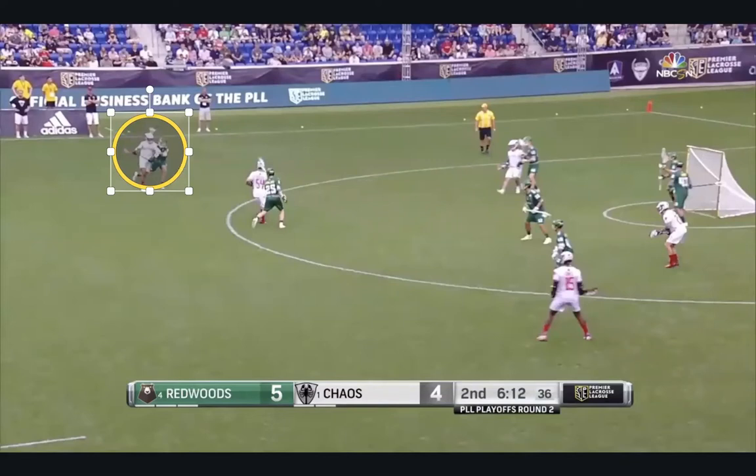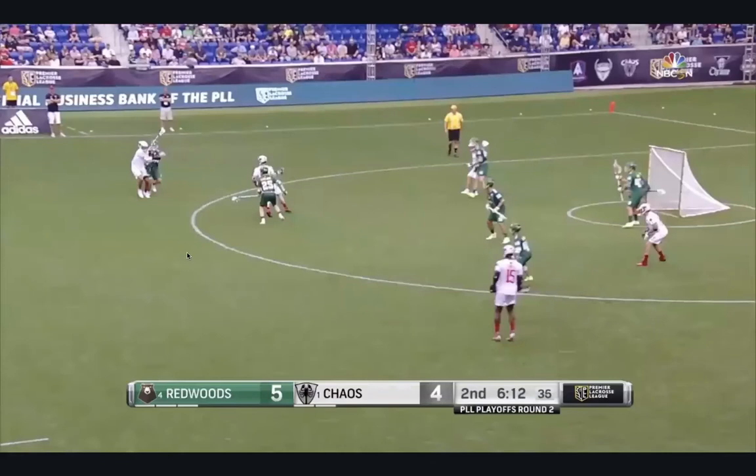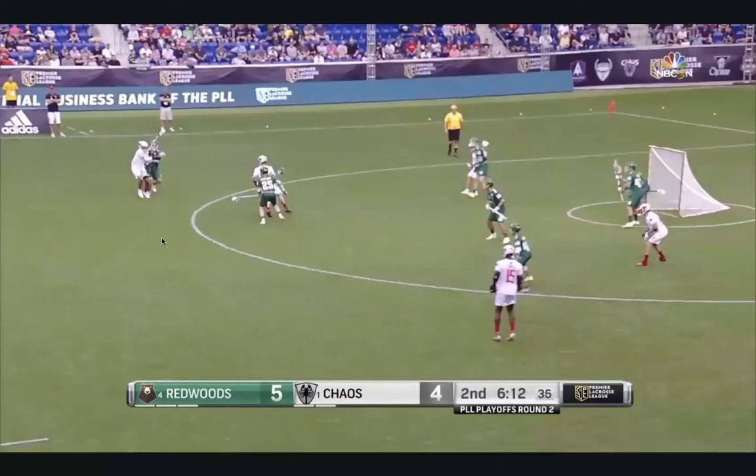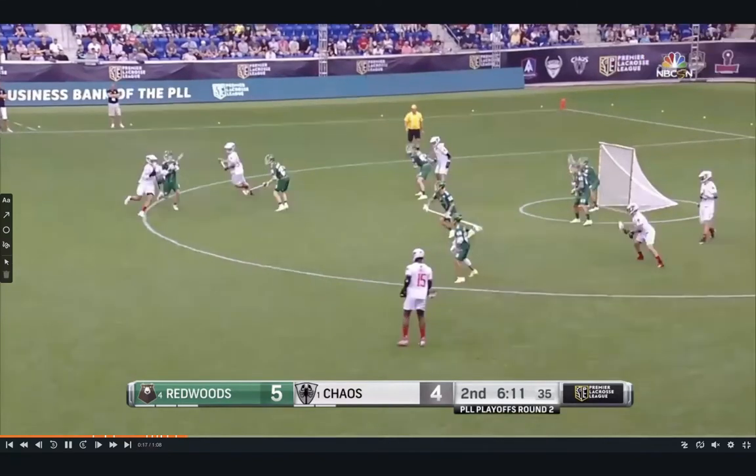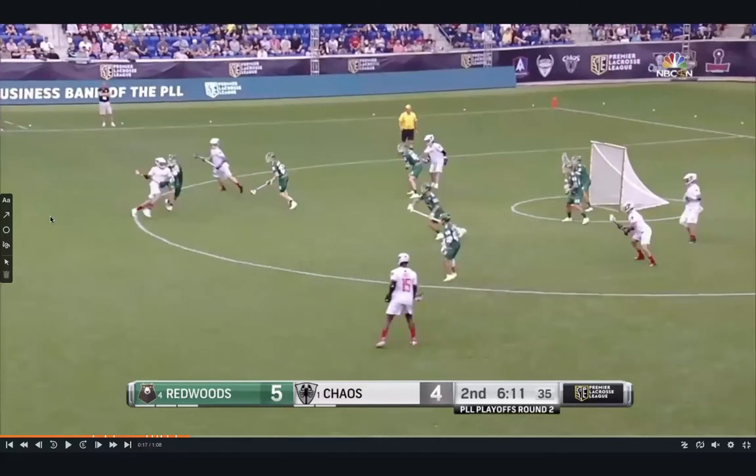At this point we want multiple options as outlets — multiple options to be a feeder. Any offense should have an outlet in front of the ball and an outlet behind the ball. You can now see our two outlets: Ficaro and Miles Jones in front of the ball. What we also just created offensively is that when Ficaro cleared through, we put this defender in a very tough situation.